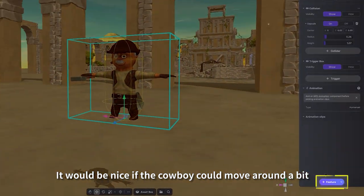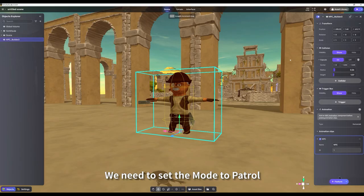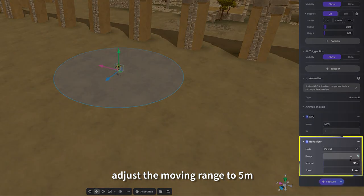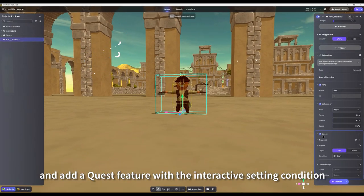It would be nice if the cowboy could move around a bit, so let's add the behavior component. We need to set the mode to patrol, adjust the moving range to 5 meters, and add a quest feature with the interactive setting condition.